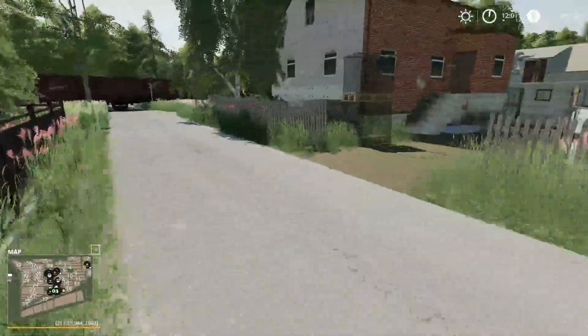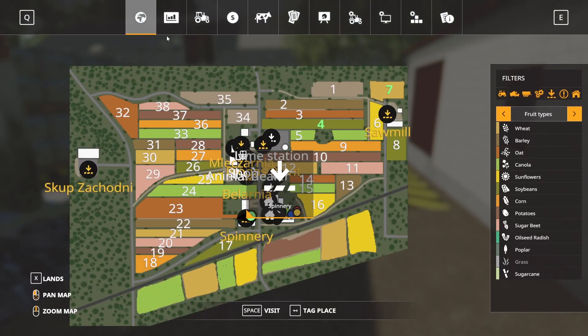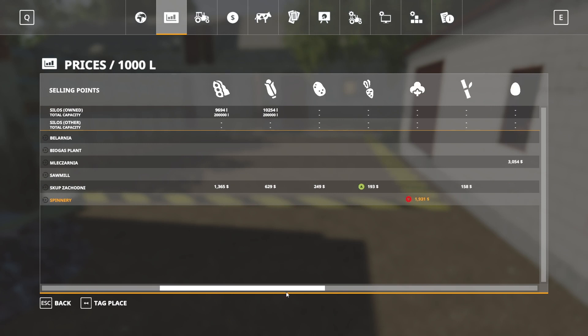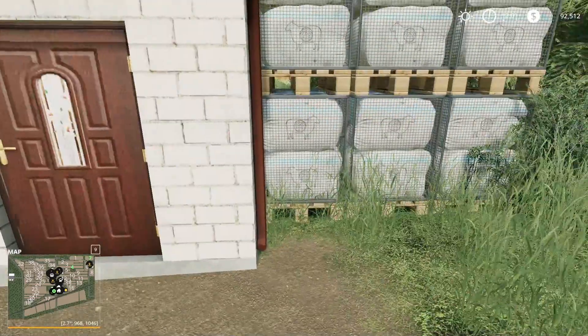Going across over here we have a sell point, and it looks like our spinnery-style sell point. The spinnery is going to take your wool and your cotton.